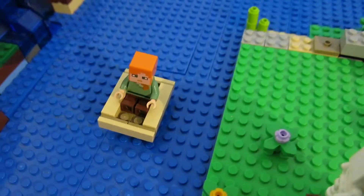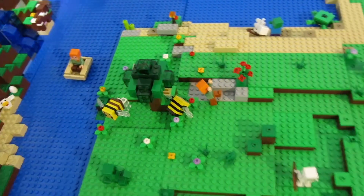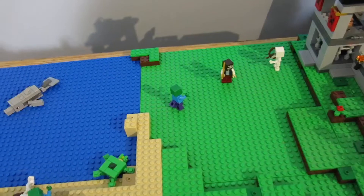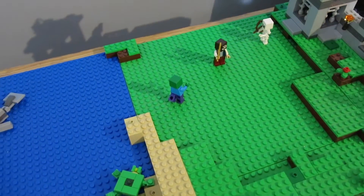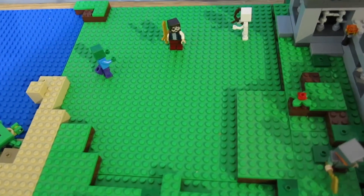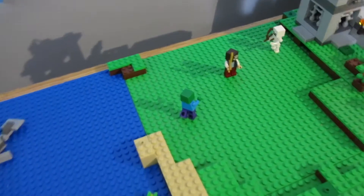We also have Alex in this birch boat. That's the basic update for the plains biome. But there's a bigger update over here where I replaced one of the blue plates with a green plate — I really need that blue plate for a different part of the display. So I replaced it with a green one, which gives it more space in the plains biome. It's not really done yet.